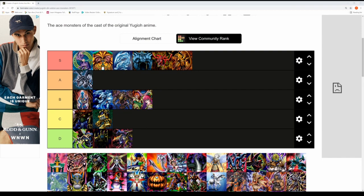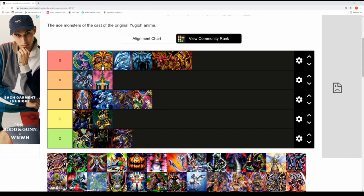Next up is Jinzo — 2400 attack, 1500 defense — Espa Roba and Joey Wheeler's ace card. Jinzo is such a beastly monster in Battle City; it's actually Joey's best card when he wins it off Espa Roba and it negates traps in the back row. Jinzo has iconic status — he's not quite S tier but he is a deserving A tier monster.